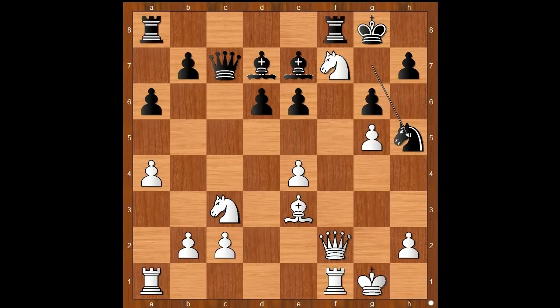Knight takes on h5. The material is now equal, and Anikaev probably thought that he had everything under control. But there was a surprise. White to move — what would you do in this position if you had the white pieces? Are you ready to see the move? Gjela played knight to d5. What is this? Believe it or not, this is the killer move.